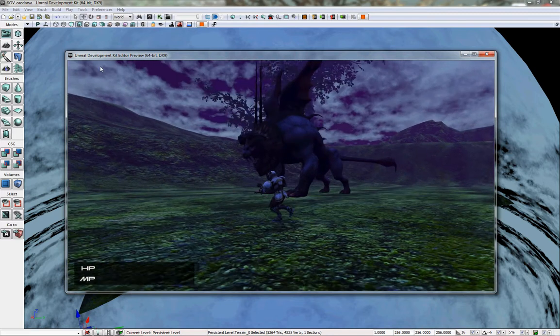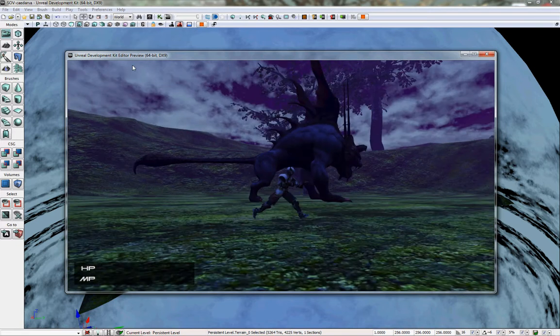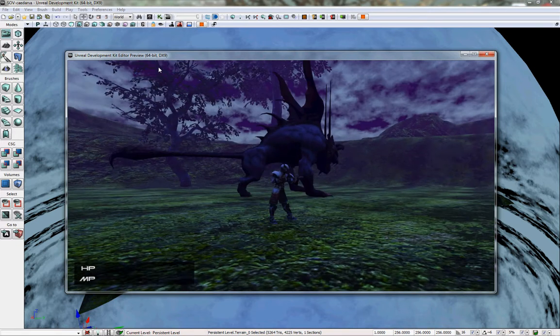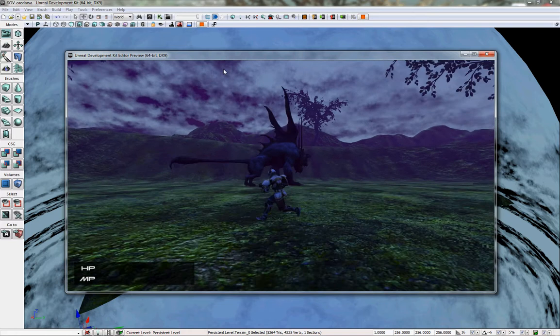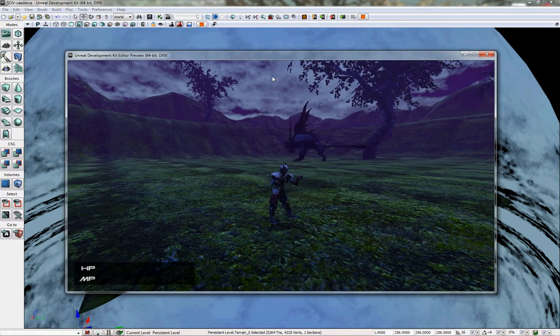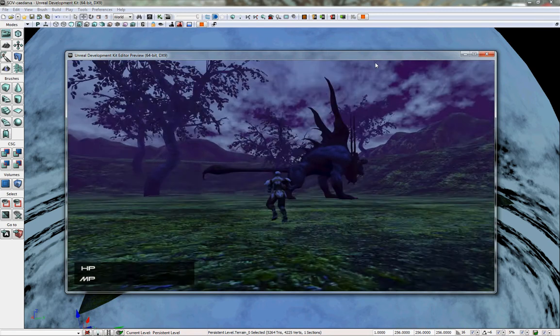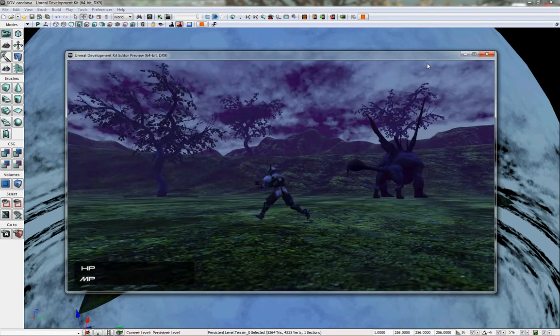That's pretty much what I got. You can see the Chimera's not animated at all — the lighting's pretty poor, so he just kind of glides along the floor. The thing I'm working on right now is the user interface; you can see down in the bottom left corner the HP and MP window.